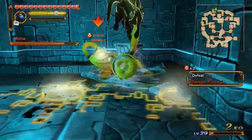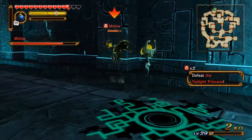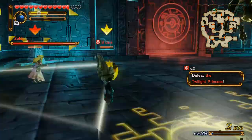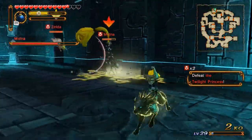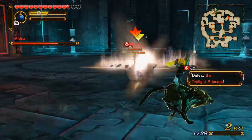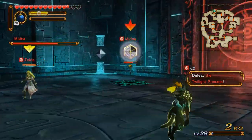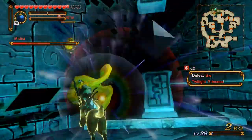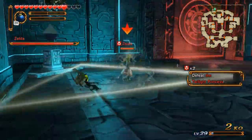Come on, Midna, I know you want to. Gotcha! Hit you with my special attack, and now time to punch you in the face. Midna punching Midna in the face — that's a weird thought. This is actually a little bit fun: Midna versus Midna, though she has Zelda as help.